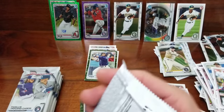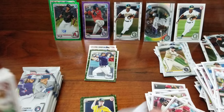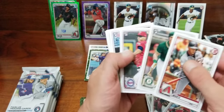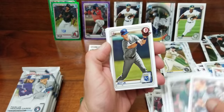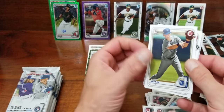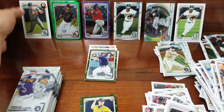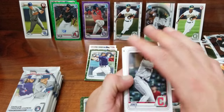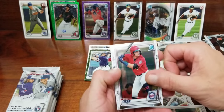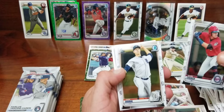Pack number two. Get the Marty, Sean Murphy. Zach Collins. Nice — got the Bobby Witt Jr. paper first. We're going back — we don't have any sleeves. Nolan Jones, Trammel, Kavako, and a first of Tarik Skubal.